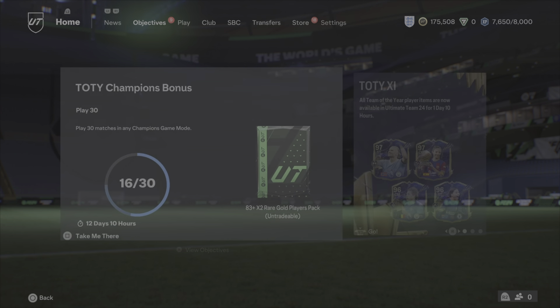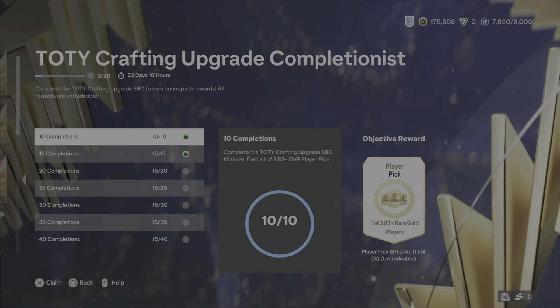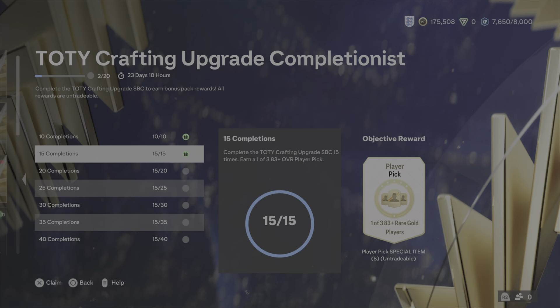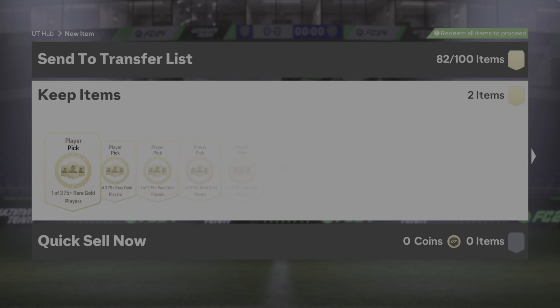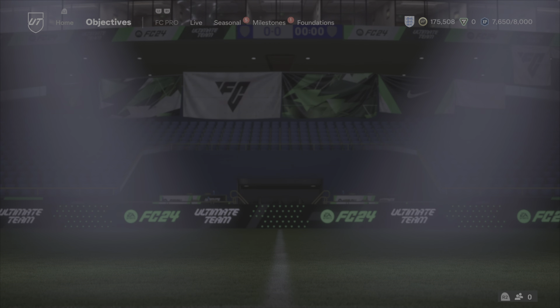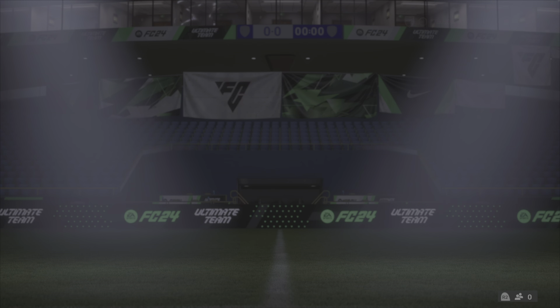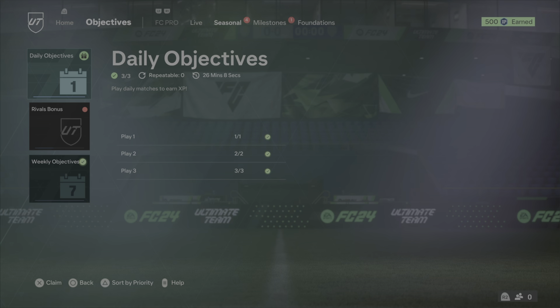That puts us up to 18 player picks now. I've done the crafting upgrade, so we have 2, 1, 3, 8, 3 plus player picks — so that is now 20. On Seasonal, I've done all the weekly objectives, so that's 1,000 XP.